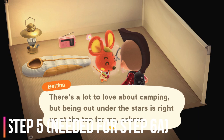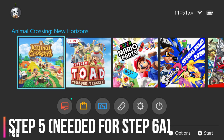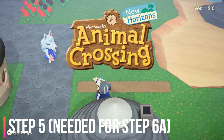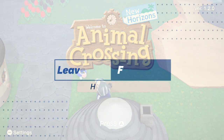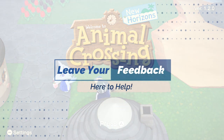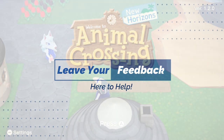Step number five is if you wish to keep the visitor, then you'll want to save and exit the game, then relaunch. This will ensure that the campsite visitor is still on your island and all progress has been saved. And by the way, if you have any questions or find extra information about this technique, then please leave me a comment below. I'd love to hear back from you, and I'm willing to help you by answering any of your questions.